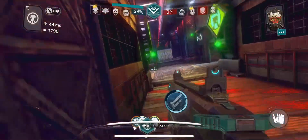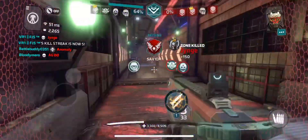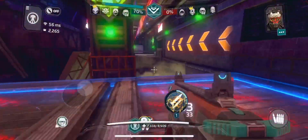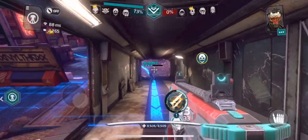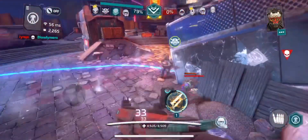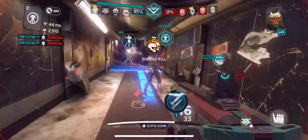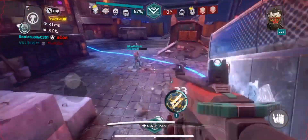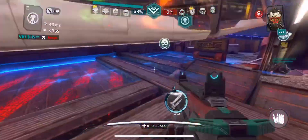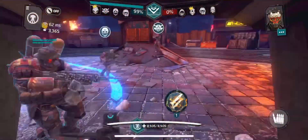Ran out of ammo and boom — got him with the rocket anyway. That's how you use the rocket: you run out of ammo and you deliver the explosive punch. Here comes a Seven and boom you're done — that's Gingy, the only real player in this 1v1, the rest are all bots. I'm handling a bunch of bots. 72 nothing. Real player comes back — fired the rocket, he had nowhere to go, got a double kill! Boom, Gingy — Cub is tearing this place apart.